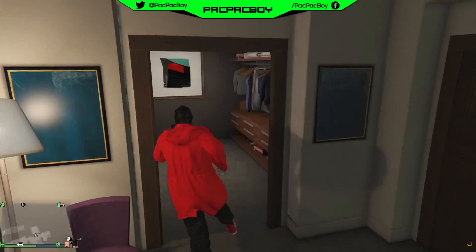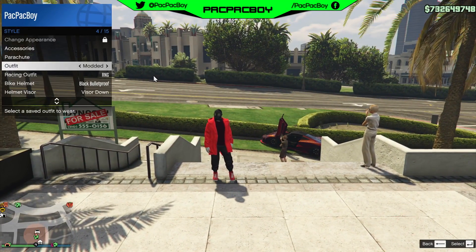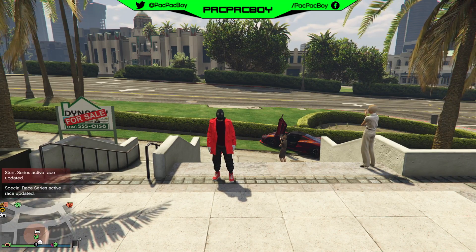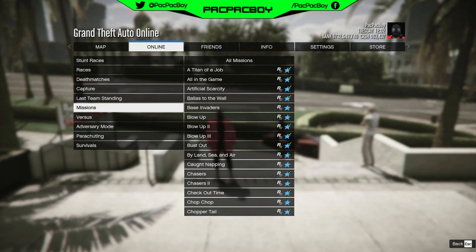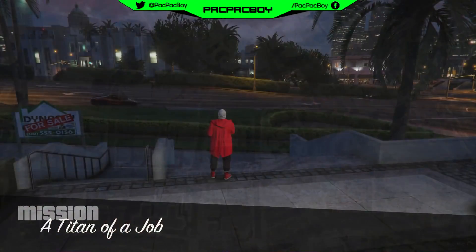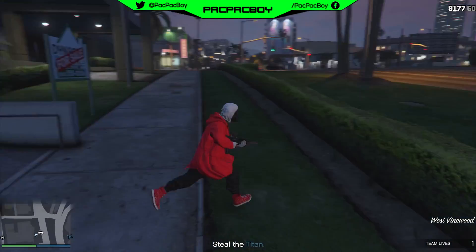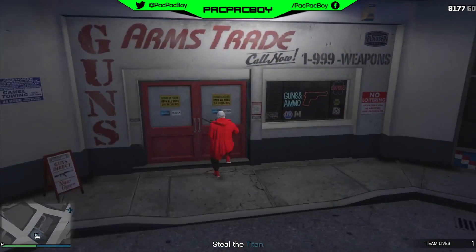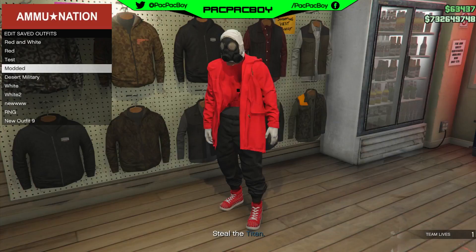Save the outfit, then go outside the apartment. Open the interaction menu, go to Style, and apply this outfit a few times. Then start any mission you want. Inside the mission you will see you have an invisible torso and a glitched hood with gas mask. Go to any Ammu-Nation or your wardrobe and save the outfit, then quit the mission via phone.